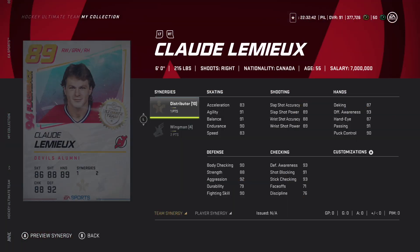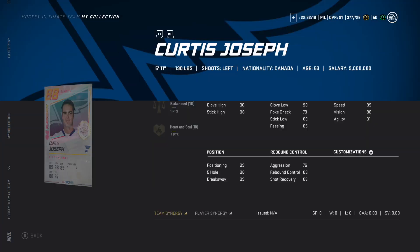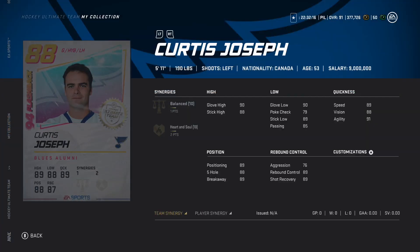Claude Lemieux has 83 speed, 86 with Distributor. For this card you need Wingman activated - I don't know how to feel about it. Six foot, 89 overall, 83 speed. The synergies are great but I honestly don't know. Curtis Joseph with Balanced and two to Heart and Soul - 76 aggression, glove stats are good, but he's five eleven.